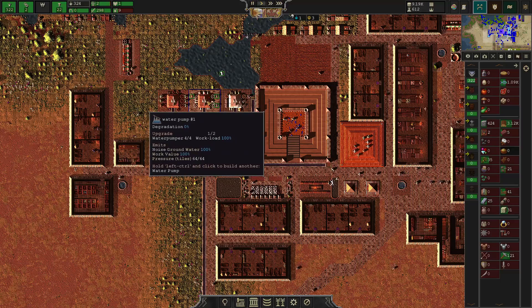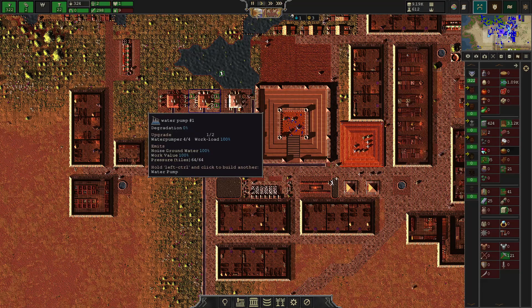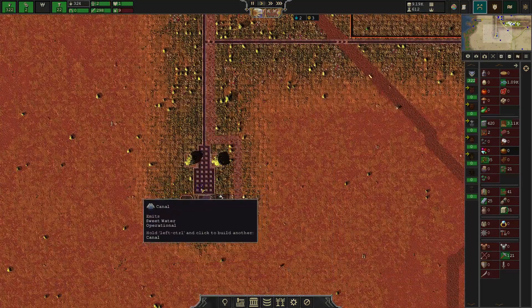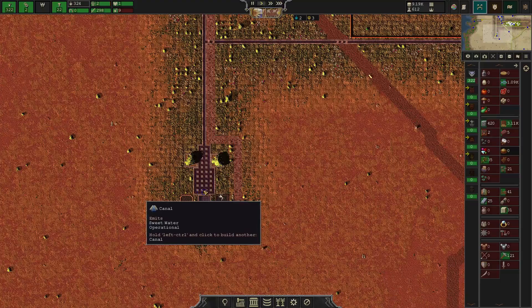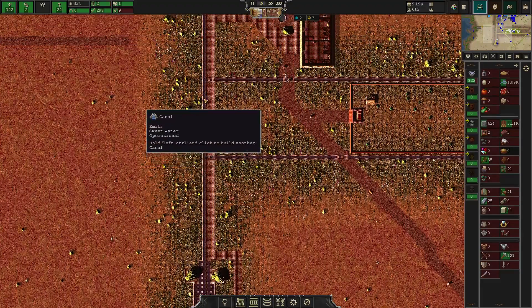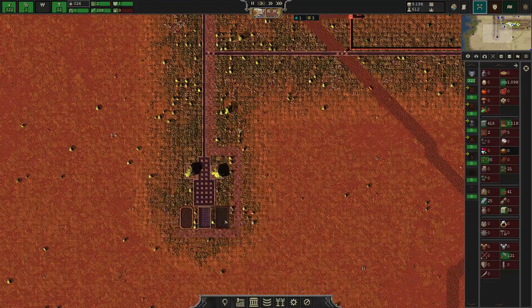I'll ask the dev or recommend that there should be a total pressure readout so you can see exactly how much pressure you have — maybe highlighted so you can see, for example, 40 pressure here and 60 up there, so you know how much water you have left before you need a new pump.